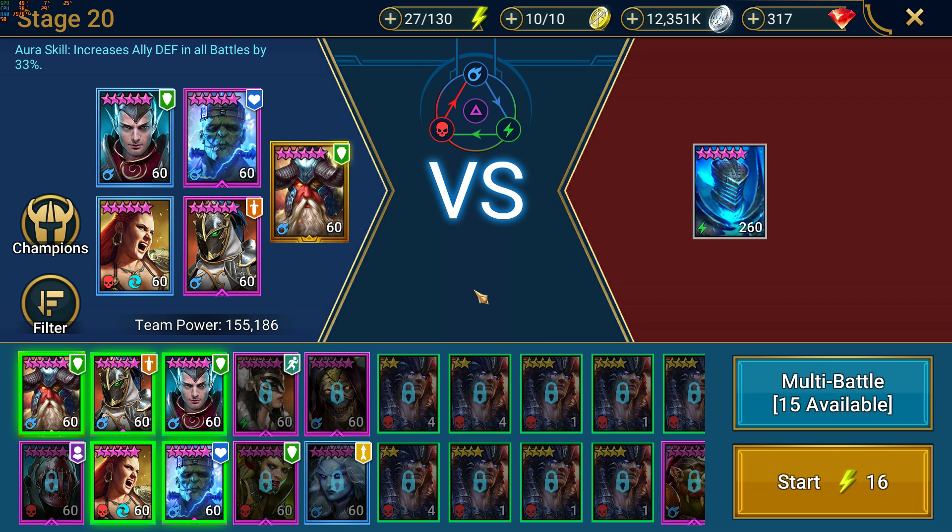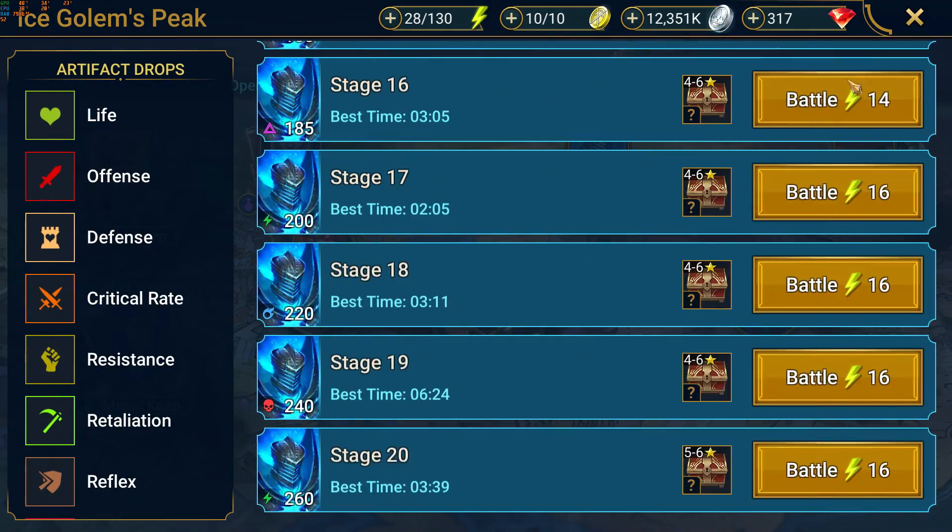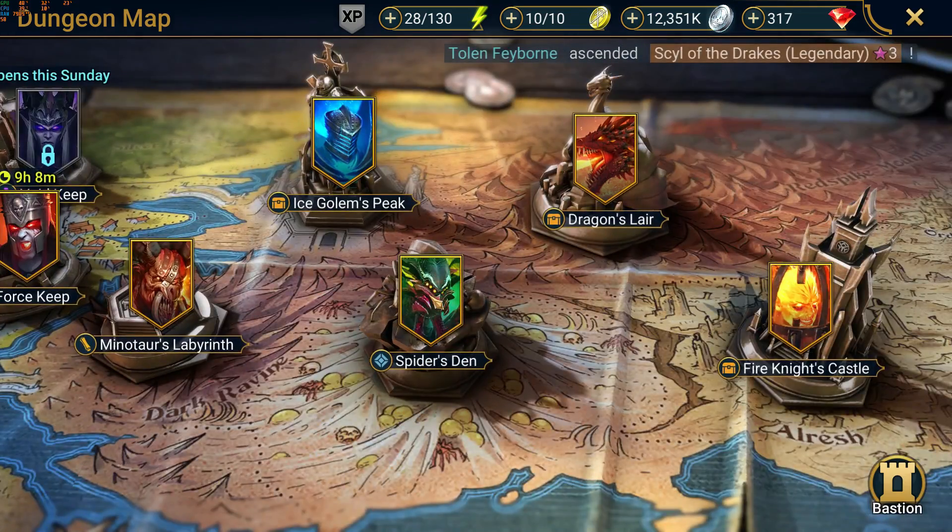For ice golem he's got Altan to keep alive and decrease attack — on ice golem it's really important to bring decreased attack, especially if you're not going the poison route. He's going for basically raw damage: decreased defense, AOE enemy max HP, Miscreated Monster for sustainability and tanking, the speed increase heal from Apothecary, and then the decreased attack from Altan. Really good, very tanky, well built — using the champions at your disposal, well played.